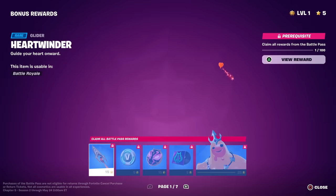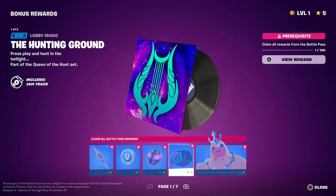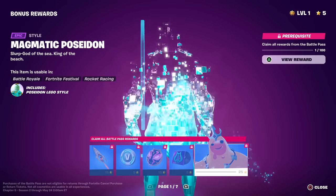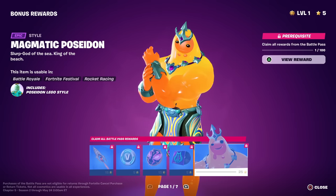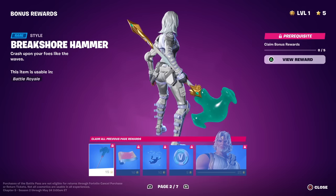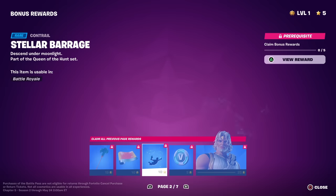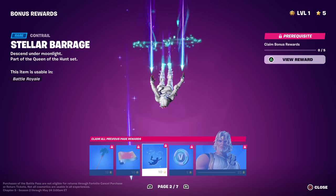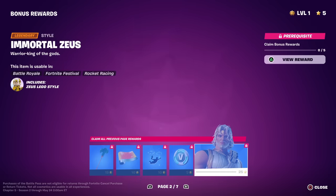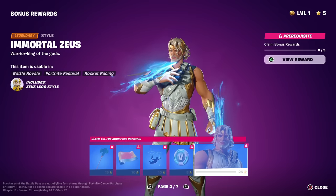Bonus rewards — we got even more stuff here. A different version of the Heart Winder for Aphrodite, 100 V-Bucks. Another Aegis — that was Medusa's. Here's the music for Artemis — I wonder if that's the song that plays when she does the emote. We got a Magmatic Poseidon style — that's pretty cool, we didn't get a Ripley in that color so that's unique. The Break Shore Hammer — this is Poseidon's pickaxe. That's a solid orange color. The Stellar Barrage — that's for Artemis. 100 V-Bucks. Looks like Zeus has another style — Immortal Zeus, more white and gold.